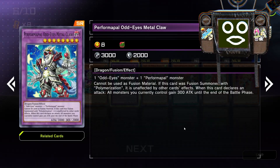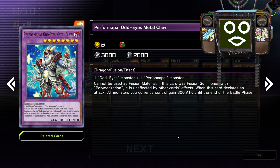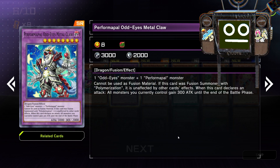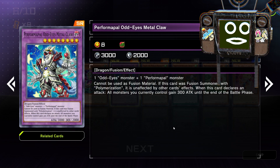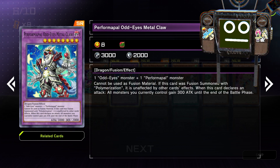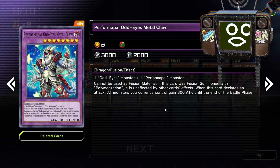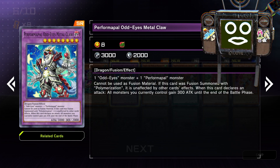Performer Pal Odd Eyes Metal Claw. Materials: one Odd Eyes monster and one Performer Pal. Cannot be used as fusion material. It's pretty big, so that might be okay. If this card is fusion summoned with Polymerization specifically, it is unaffected by other card effects — period. When this card declares an attack, all monsters you currently control gain 300 attack until the end of the battle phase. So it's a 3,300 beatstick that is unaffected by everything. It's just one Odd Eyes and one Performer Pal — not hard to hit in an Odd Eyes Performer Pal deck. The drawback is needing Polymerization, because without it it's just a beatstick, but with Polymerization it's not bad.